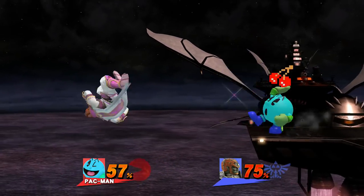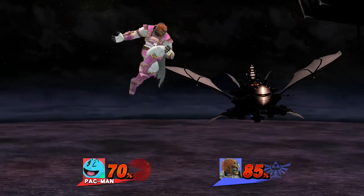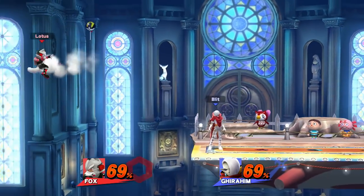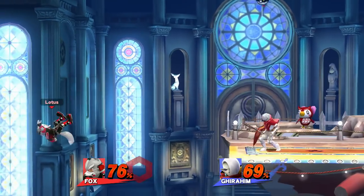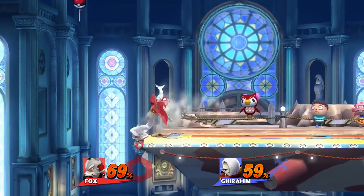The first thing I'm going to go over in this video is edgeguarding. Before I get into how Pac-Man can do this, I'm going to go over some general things that you need to keep in mind. Whenever your opponent is offstage, you need to anticipate their different ways of recovering and what their preferred methods of recovery are. Let's take Fox as an example.